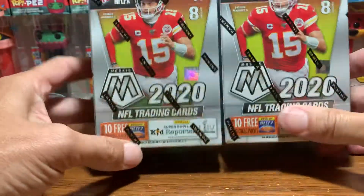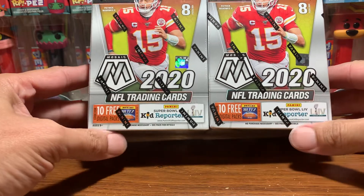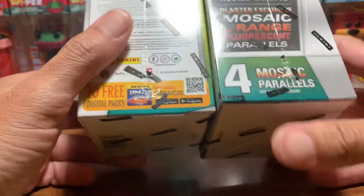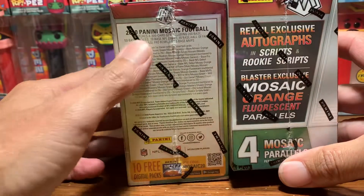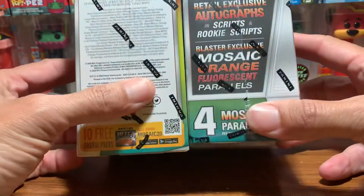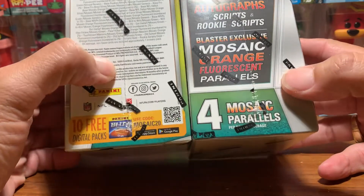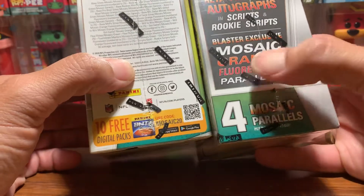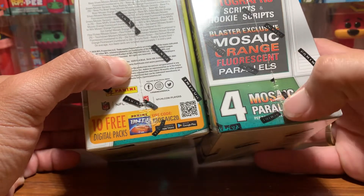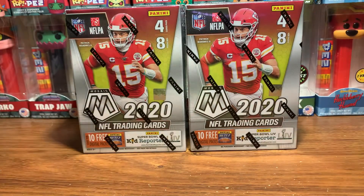This is 2020 Mosaic football. We've got 8 packs, 4 cards per pack. Mosaic is one of the hottest cards out there. There's all the different stuff in there — if you want to pause it and read that. We got retail exclusive autographs — that'd be cool — Rookie Scripts, blaster exclusive mosaic orange fluorescent parallels, and 4 mosaic parallels per box on average. Let's get to it.